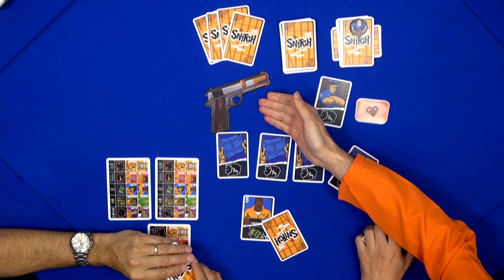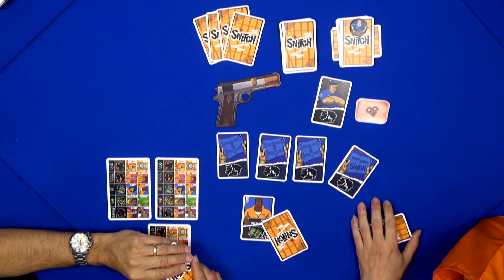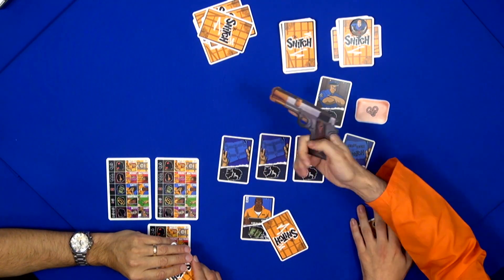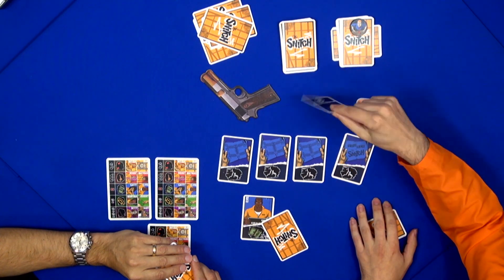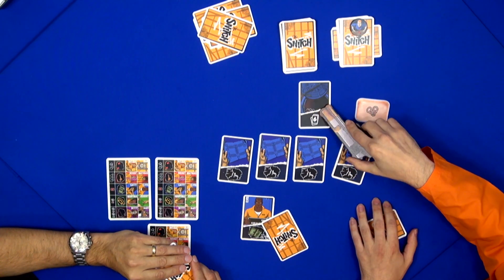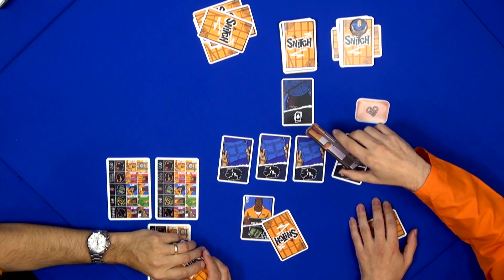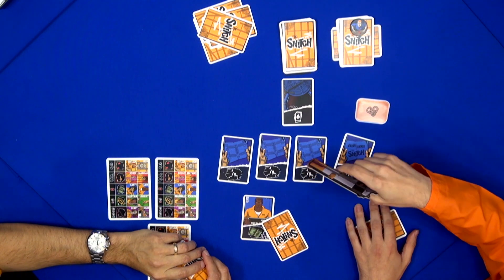Once there are enough cards underneath the gun scheme, the gun is smuggled inside the game. Then the player has to decide who gets it — you don't want to give it to the snitch, or he will hold everybody hostage. Once it's decided who gets the gun, that player can shoot somebody, but that player can't contribute in the final escape. Then in the final escape, we check if it worked, and we'll see if the snitch won or everybody escaped.